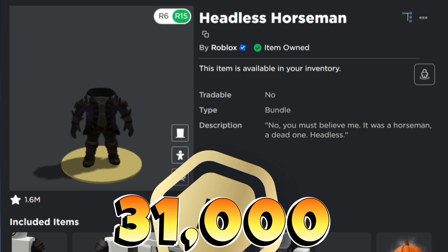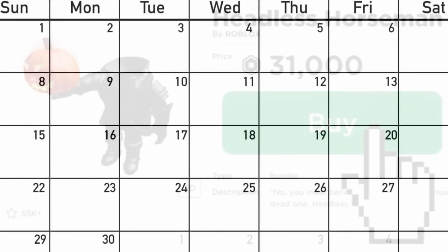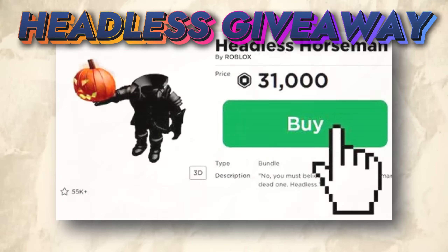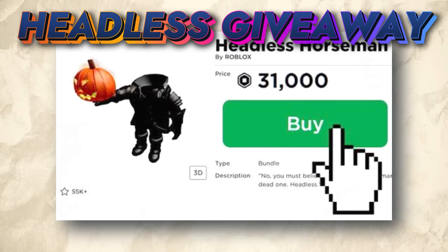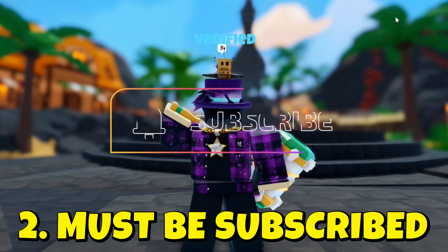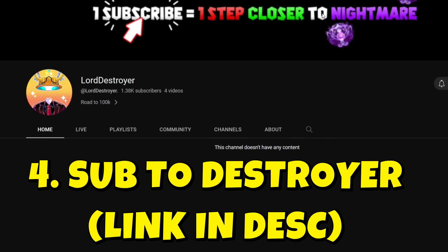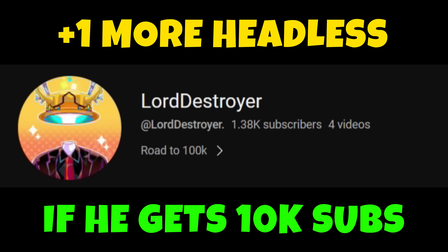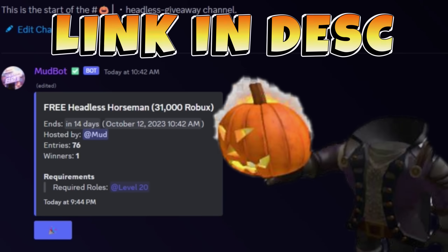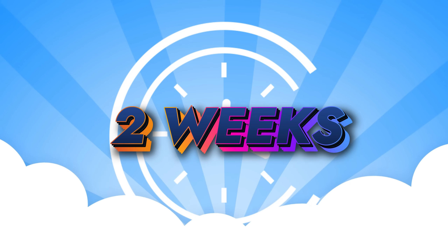This right here is the Headless Horseman. It costs 31,000 Robux and is only on sale for one month of the year. A lot of players really want this item just for the Headless Head. For the first time in history, I am doing a Headless Horseman giveaway — my biggest giveaway yet. To enter: like this video, subscribe, turn on the bell and set it to all, and subscribe to my friend Destroyer (link in description). If he gets 10k subs, we're doing a second Headless Horseman giveaway. Also join my Discord server — the giveaway is in the top channel. Click the enter button and you're all set. The giveaway ends in two weeks.